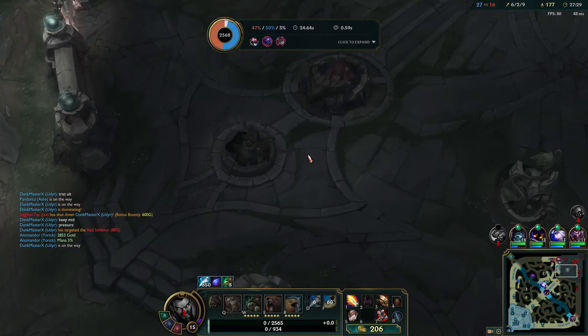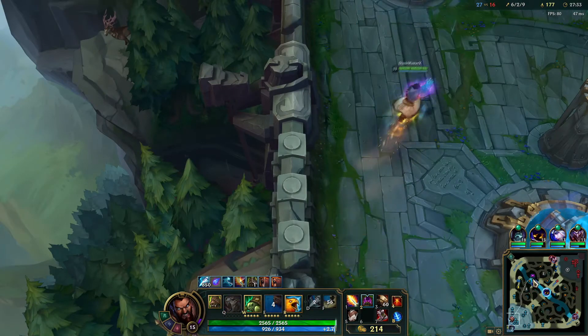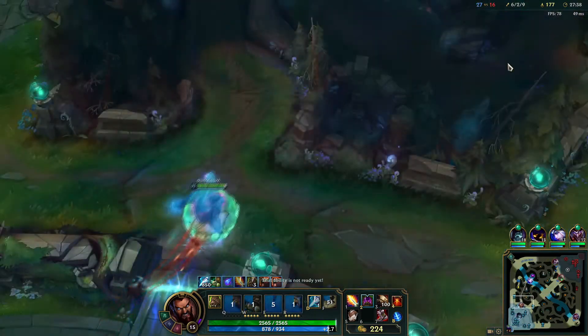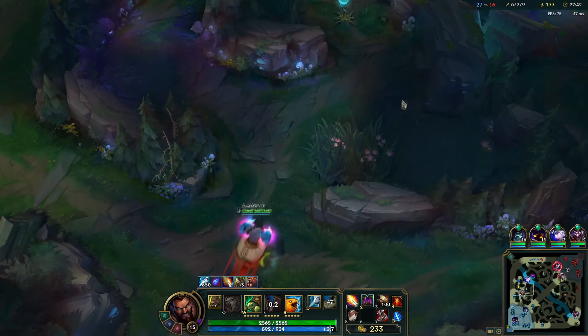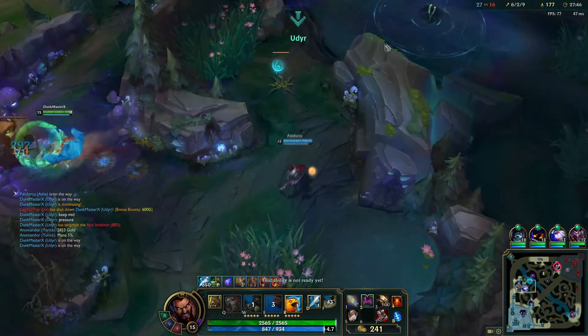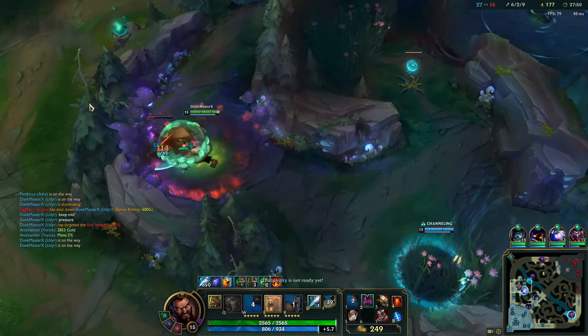Let's get a Thornmail — Grievous Wounds against Mundo is pretty good. Then they also have Twitch, and I'd imagine there's some kind of Omni Vamp in there. Tristana, Jax — all really, really good against Thornmail. They're heavy auto-attackers. I should have actually got a Pink Ward now that I think about it — thoughts for next time.